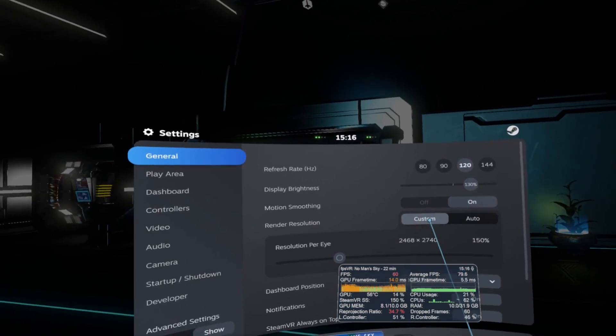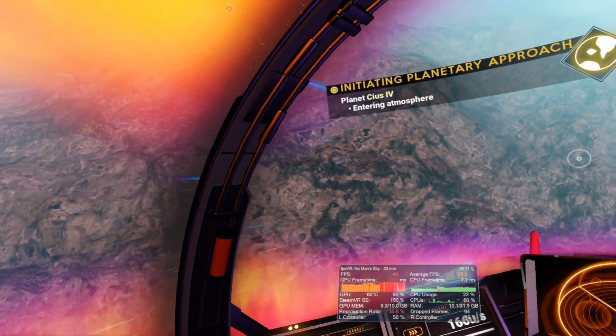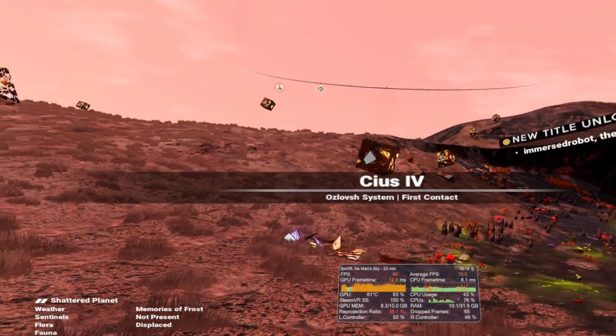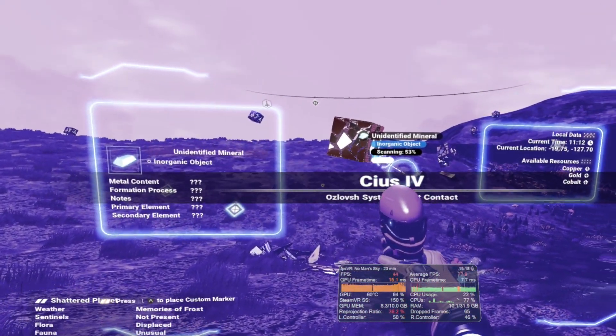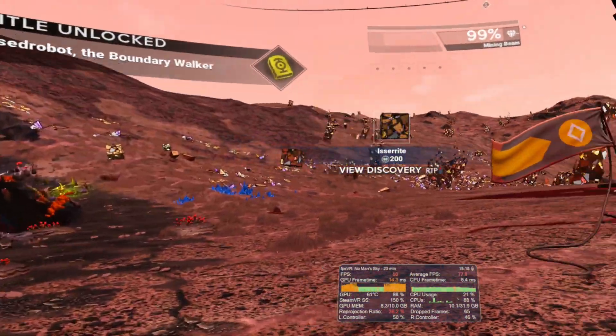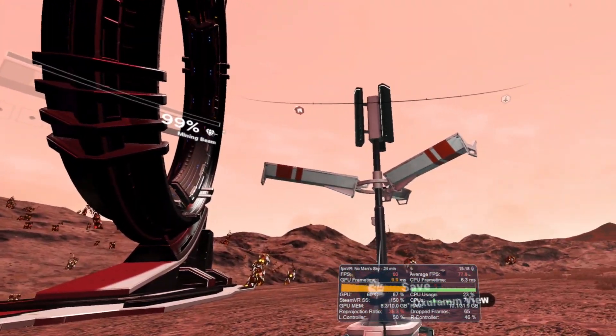I wrapped the refresh rate back up to 120Hz and flew down to another planet. Once again, 60 FPS was the status quo here, but it still felt remarkably smooth. Motion smoothing within SteamVR definitely helped the overall experience when relying on reprojection, and I was surprised by how little I noticed the half frame rate gameplay.